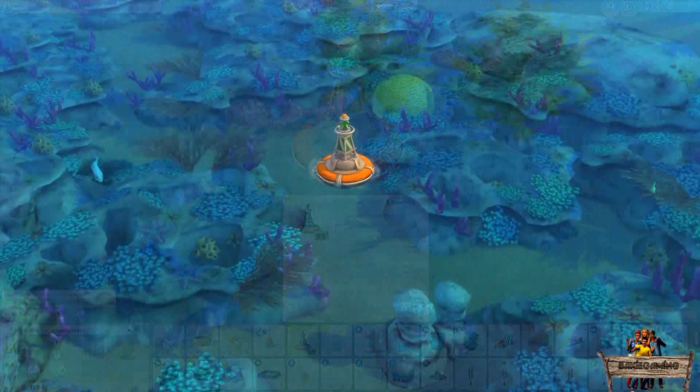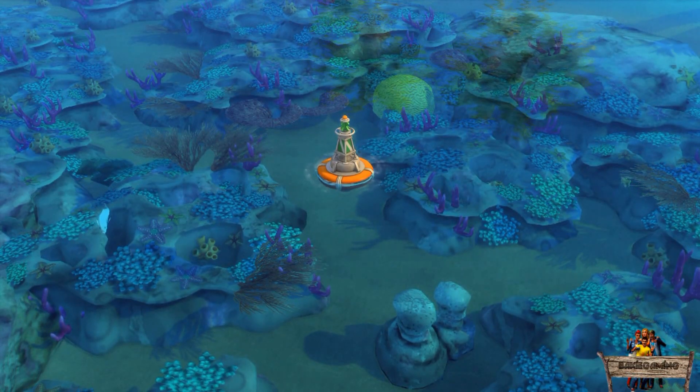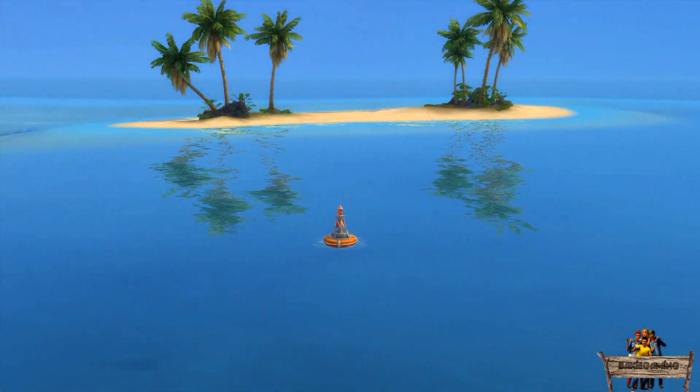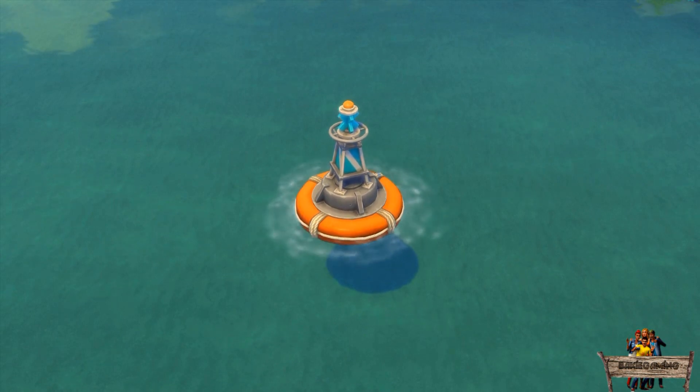If you've looked around Sulani already, you might have seen ocean buoys with a green or red top. The green ones make it possible to go snorkeling at those spots. The red ones can only be used in deeper spots of the ocean to let your sims go diving. My ocean buoy has a blue top and lets you do both, no matter how deep the water is.